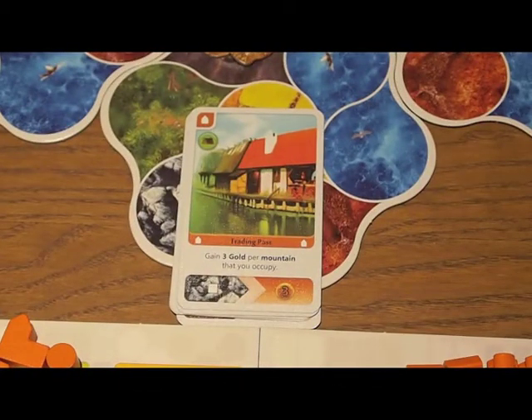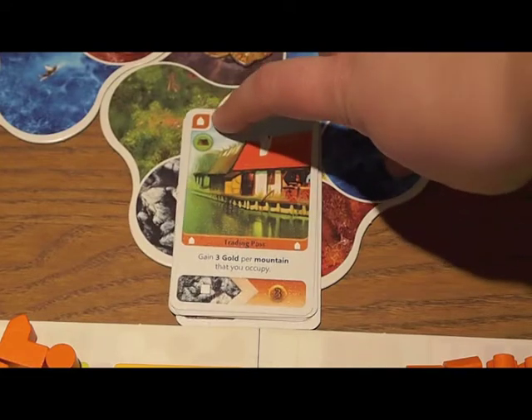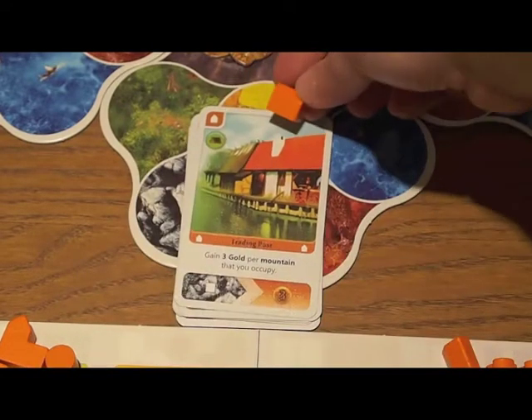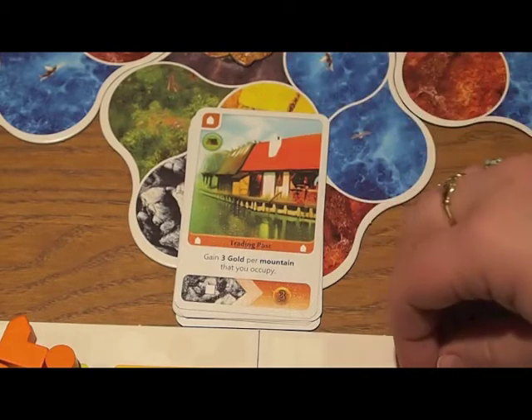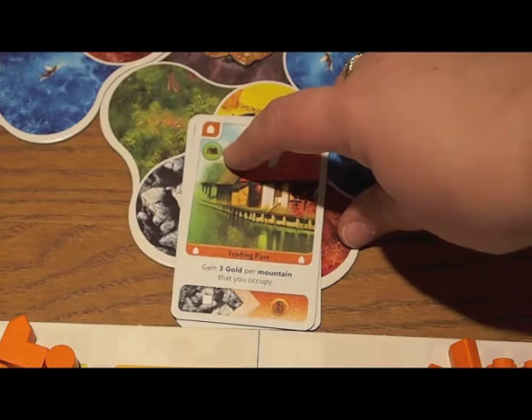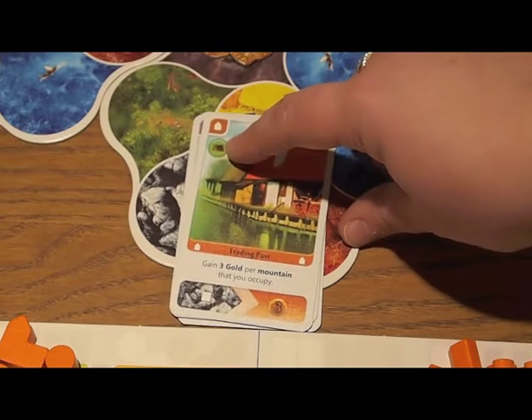First, let's talk about playing a card. There are a couple of card features you should be aware of. Each card is color-coded and has the same symbol that matches the wooden piece it corresponds to. Each card also has a cost that you have to pay, which is shown in the top left. So to build or play this card, you're going to have to pay one wood.